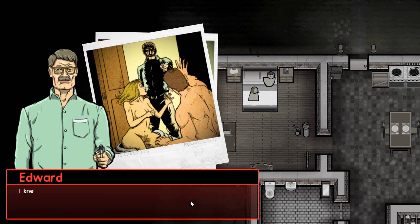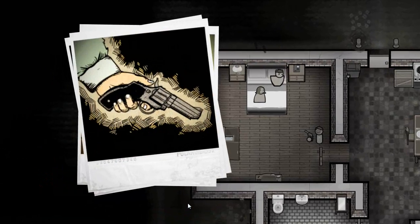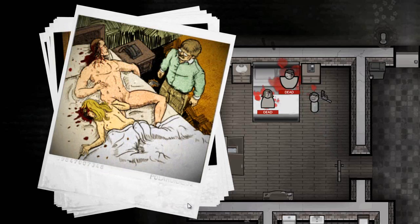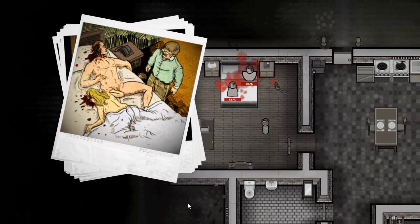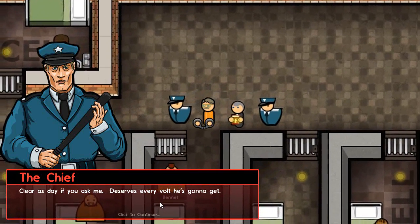But this is how it really went down: 'I knew I'd catch you two here.' 'Edward, I don't — just don't.' 'What are you gonna do?' 'Oh, you know what I'm gonna do.' 'Just like that.' Then: well, time for some ice cream — I'll just go down the street. I want something with sprinkles. Clear as day, if you ask me; deserves every volt he's gonna get.